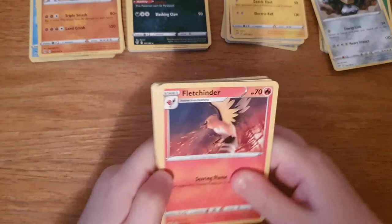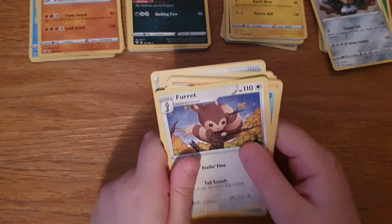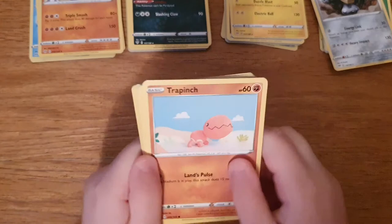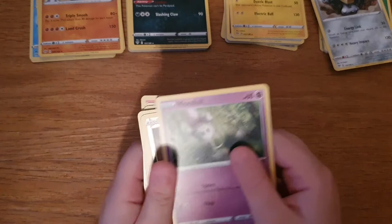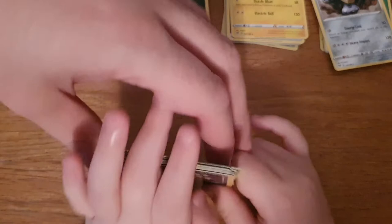We have got a Darkness Energy, Fletchling, and speaking of Rare Fossil for our Relicanth that we had earlier - Furfrou, Sheer Cold from Centiskorch, Vullaby, a Turtonator which looks like it's been drawn instead of painted. Oh nice, Tsareena! A Pansear. I have not seen a Pansear before, I don't think. A Morpeko. A Paris, a reverse holographic Parasect, and a holographic Hoopa. So instantly better than any of the packs I drew.